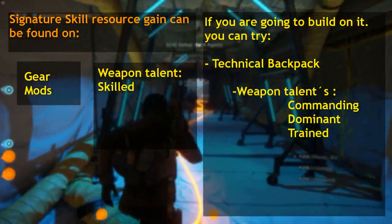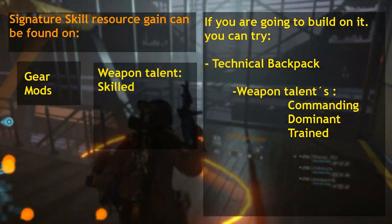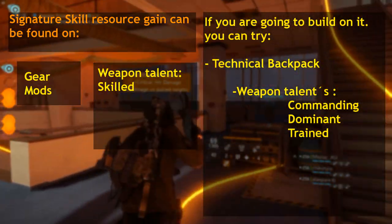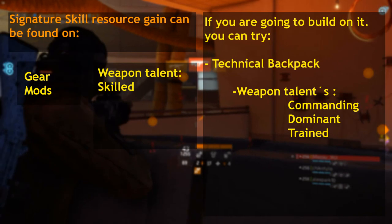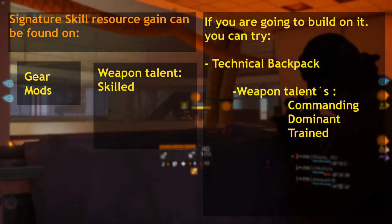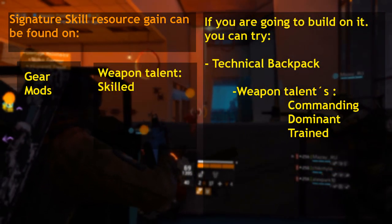The one thing I couldn't quite figure out is the weapon talent Trained, which claims to give you signature resource by 0.1% for every crit. I'm assuming this just gives you 0.1% of the cooldown back per critical hit, so it might be interesting for crit builds. But since the number is so low, I'm assuming it won't be particularly impactful.